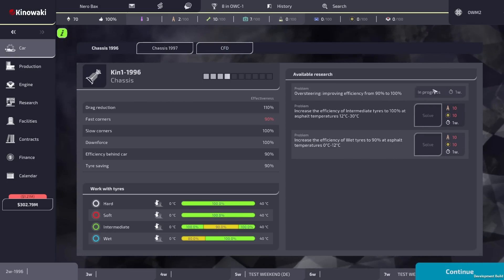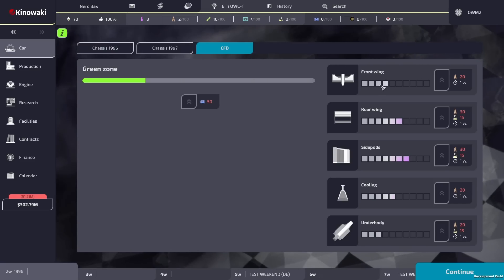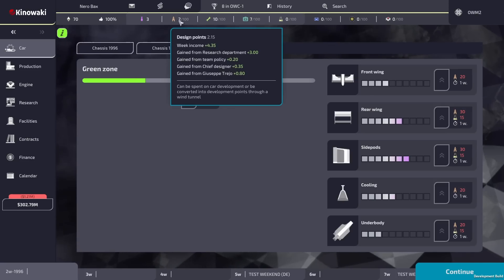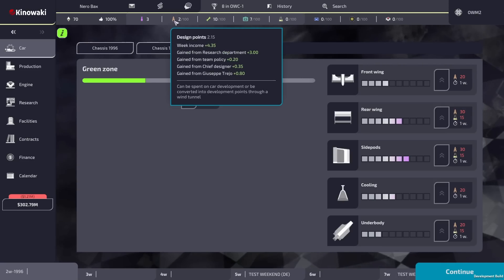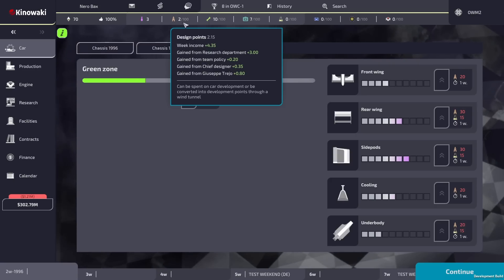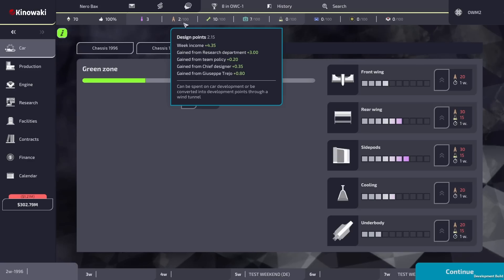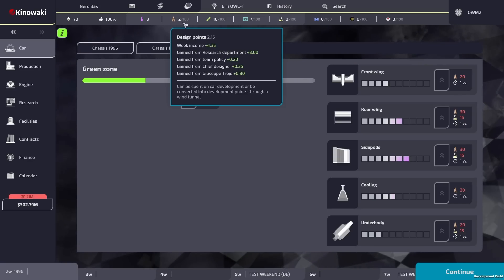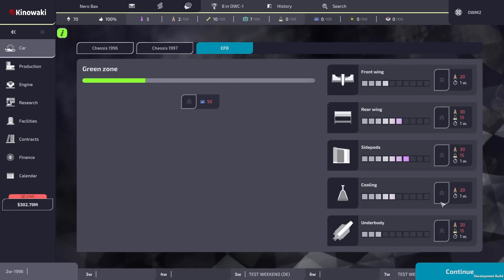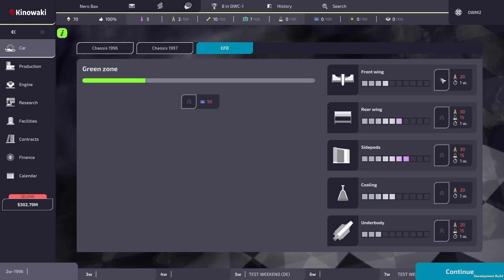The tire effectiveness chart shows that wets lose effectiveness if underheated, intermediates need specific temperature ranges, while hard and soft compounds have 100 percent effectiveness regardless. We want to solve that oversteering problem. Looking at the CFD upgrade screen, upgrading the front wing costs 20 design points and a week's wait. Design points come from the research department, team policy, and our chief designer Giuseppe Teraggio. The underbody needs research points, cooling just needs design points.